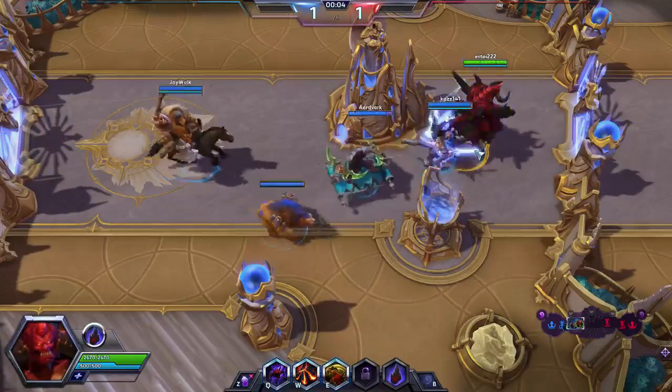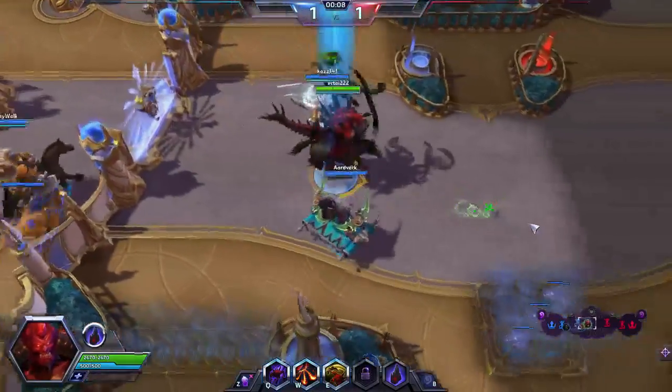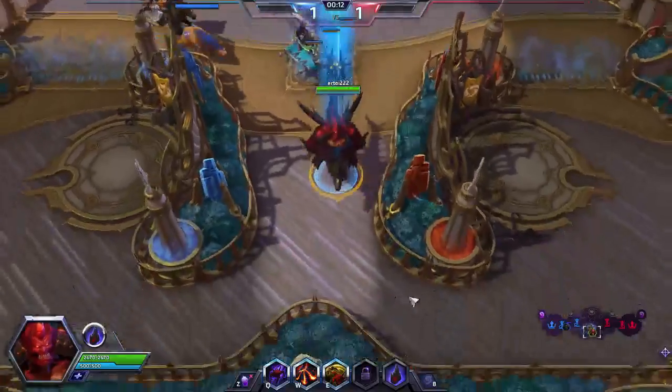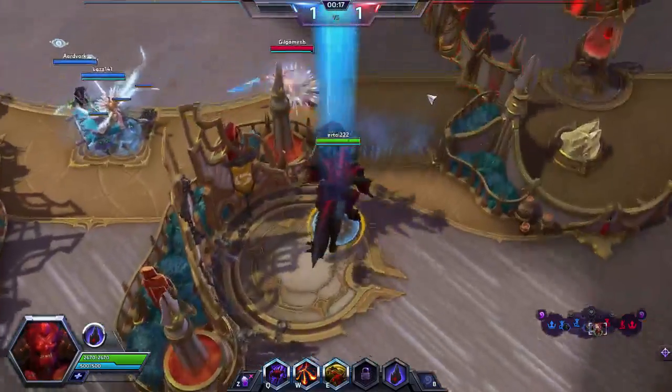We're running playsets of each of these cards — four mines, four power plants, and four towers. As for the rest of our mana base, nothing else too special: only eight forests and a single lone mountain.